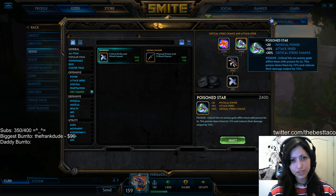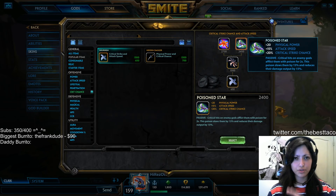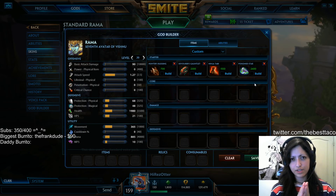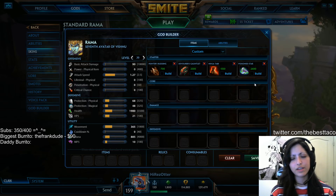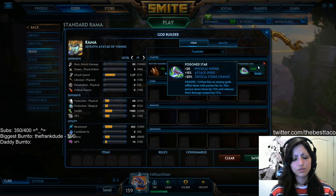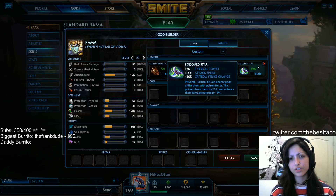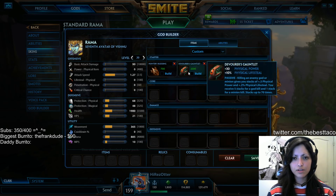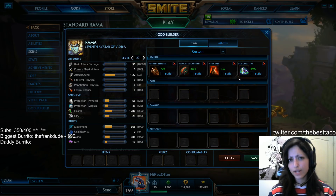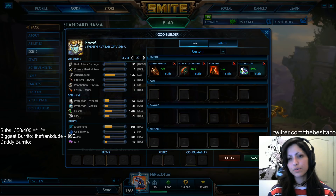For today's learning purposes, for this very first build, I'm going to show you the crit variation, which entails Poison Star as your third item. Poison Star is here because we're assuming we're going to have a lot of bullying potential against the enemy ADC, and it's great having that little bit of a slow. That damage output reduction is going to be really critical in some of those early teamfight engagements, plus crit is always great alongside Devourer's Gauntlets and Ninja Tabai for securing or shredding objectives much faster than you'd normally anticipate.